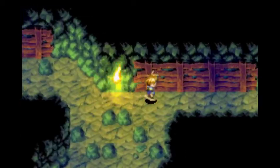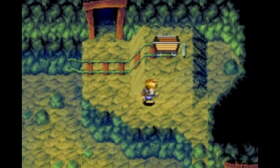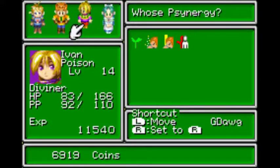We do have Purge Poison, but I kind of want to show off that service the guy can do. You can also see sweat marks around Isaac whenever someone takes damage from Poison. We gotta get that healed up pretty quickly - it also says that he's Poisoned right there as well.